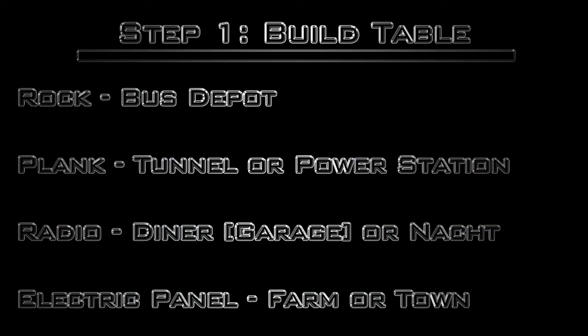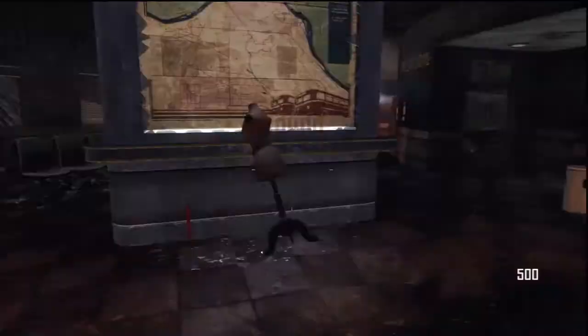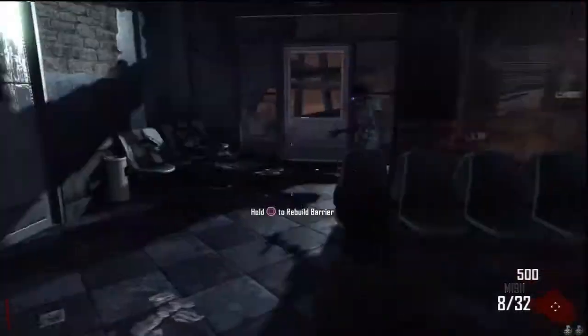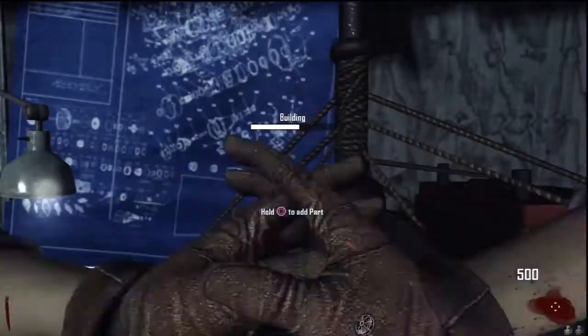Right here we have step one — that's just to build the table. Here are the parts listed and their locations, you can pause if you need to. We're going to start here in the bus depot as usual. I'm just going to play through this part on solo because all we're doing is the table build, so I'm just going to speed through here — all I'm doing is building the turbine and getting outside.